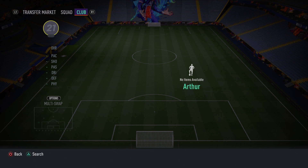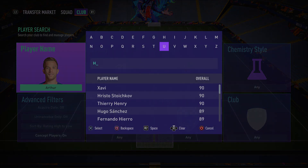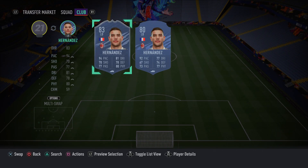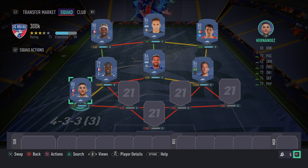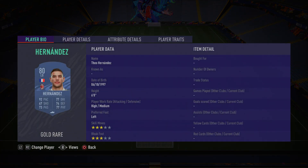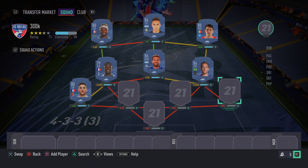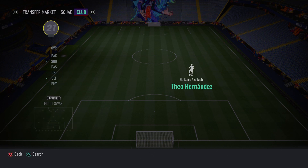Moving on to the fullback spots, starting with the left back: we have Theo Hernandez — not Lucas Hernandez, his brother Theo. He's one of the best left backs in the game — pure pace and very good at defending. He's already got an inform too, which is crazy. He's got 93 sprint speed, 90 acceleration, 79 slide tackle, 78 standing tackle — your typical pacey, sweaty fullback. He'll still be good even end-game because he has all the attributes a fullback needs.